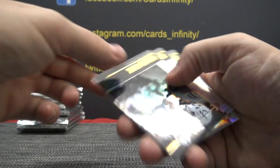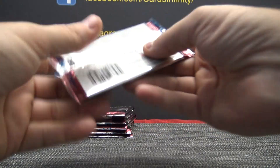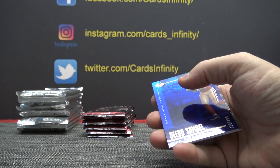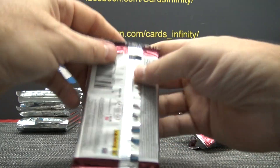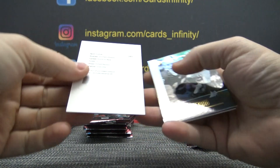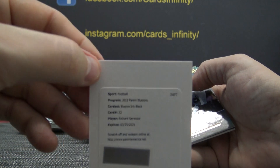Lots of Josh Jacobs in this case, I believe. Earl Campbell. Deebo Samuel, $2.99. DeAndre Hopkins, that one's $2.99. And Richard Seymour, Elusive Ink Black. What's that number two?